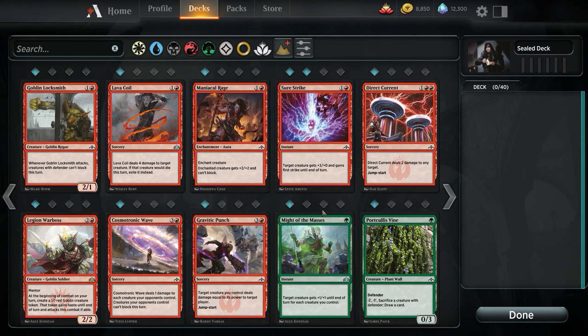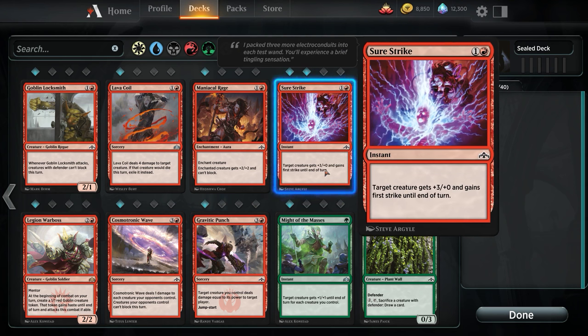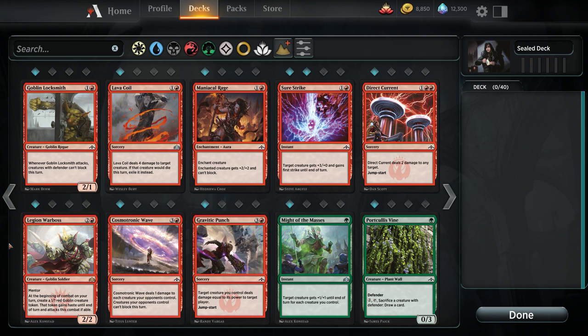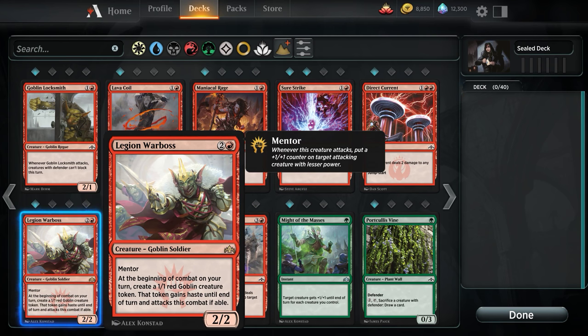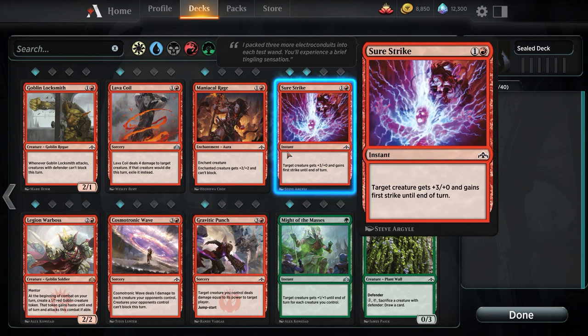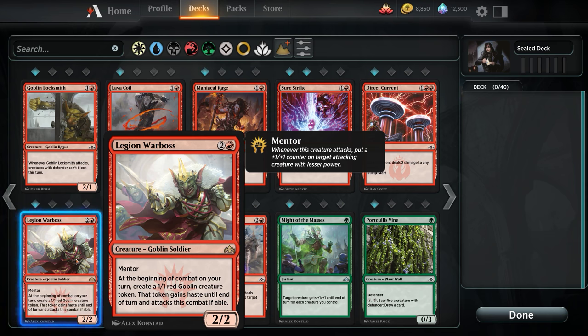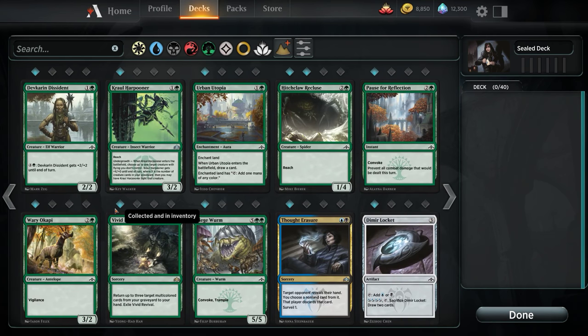Sure Strike is a great combat trick — instant speed, +3/+0 and First Strike. That just turns it into removal. Direct Current: I'm not a huge fan, but in Limited the Jumpstart can help with card advantage. Legion Warboss is an auto-include — it is just so good. You're creating a body every turn. This is that go-wide mentality — even if they block and kill the goblin every single turn, it's still something they had to do. They had to declare that blocker. And once we start swinging, maybe bolstering via combat tricks or other Mentor effects, this dude starts being real hard to deal with without direct damage or removal.